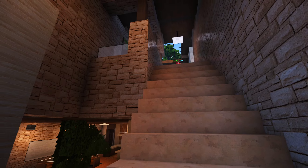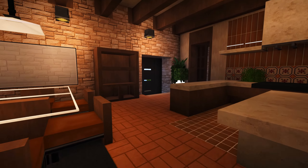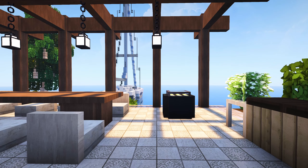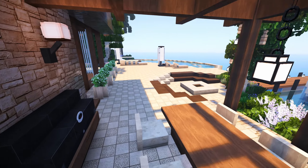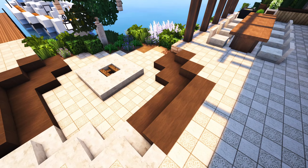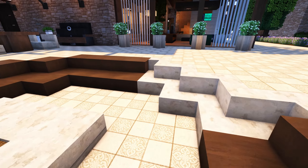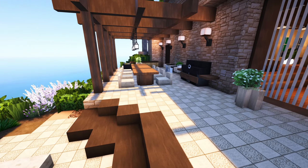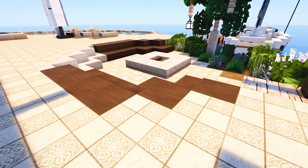Let me go back downstairs — I want to use this back door again because I did tease the outside. Going through here onto this beautiful pad. I mean, this caught my eye — little couches with a little fire pit, and it's down a block so it doesn't take away from the view of everything else. It looks very clean.